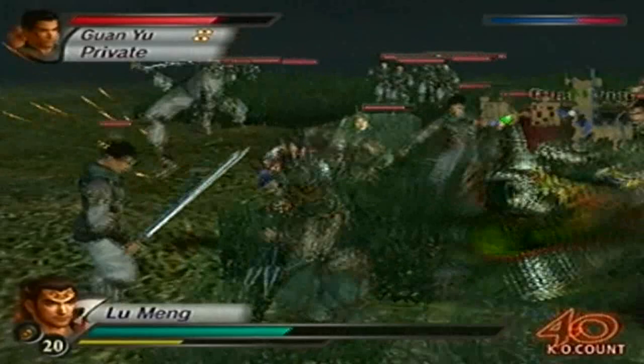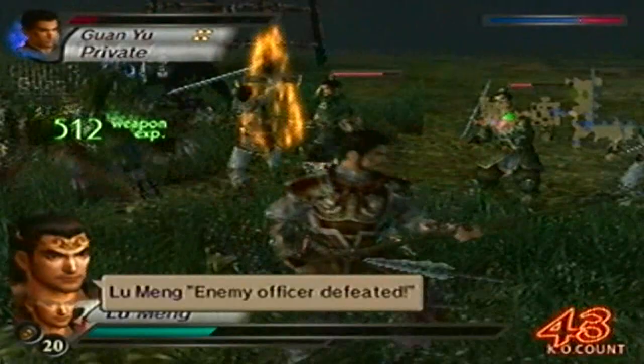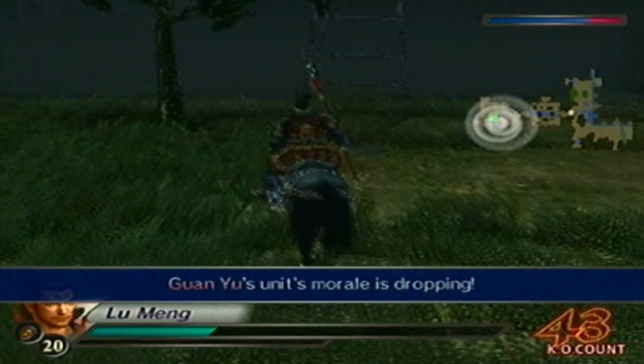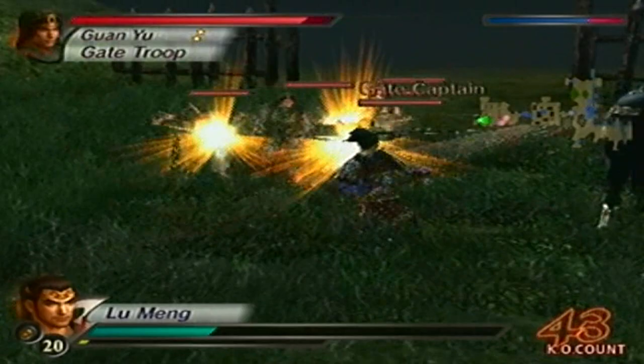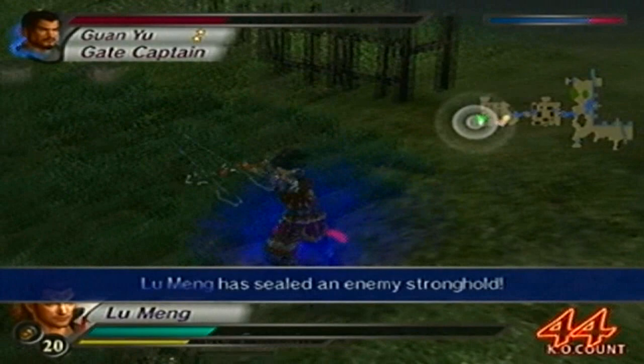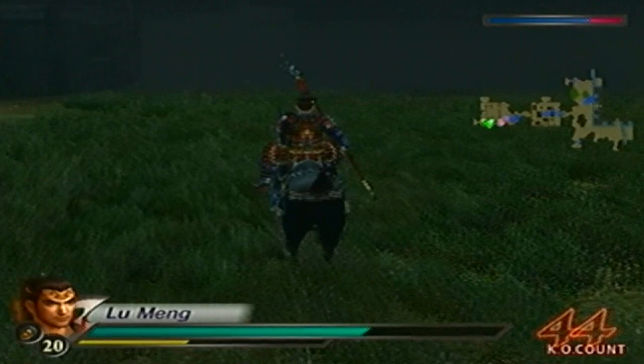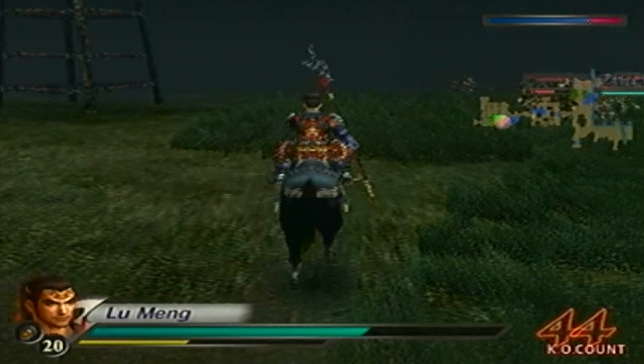All right, that should do it. Now we'll go and secure the gate, then get the remaining KOs. Now all I have left is getting the last few KOs. Once the weapon text pops up saying that you got the weapon, you can allow allies to fall — but right now, don't do it at all.